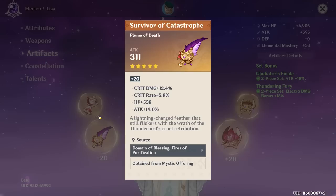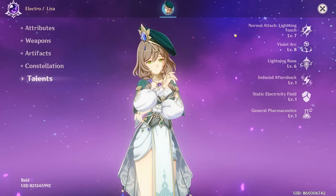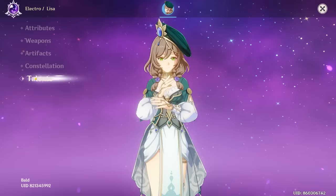And the feather — not terrible. The flat HP is what it is, but other than that you're looking pretty well on this piece. Talents are fine. I don't think you need to level up the normal attack unless you're using it in a DPS build, but I can't even make that assumption because you have no weapon on her and your artifacts are for a generalist build. This could be EM Lisa, this could be electro-charged Lisa — I don't know.